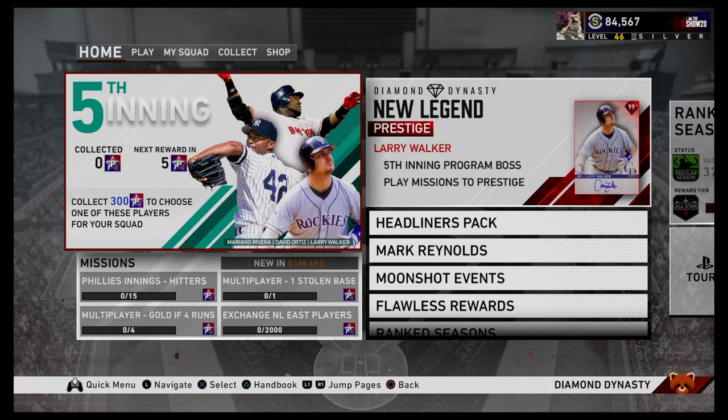The 5th inning program just dropped and damn is it good. 99 Mo Rivera, 99 David Ortiz, 99 David Walker. It's insane.